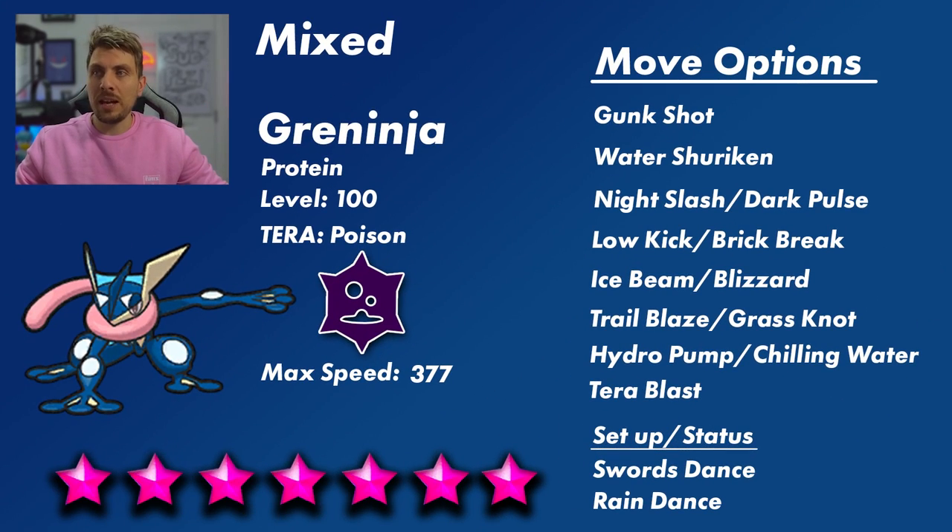For the mixed Greninja, I feel this could be more likely — a mixture of both its good physical and special type attacks. I don't really see Greninja going down a pure Special route, because it doesn't get a Poison Special-type attack it can really take advantage of, and it would rely way more heavily on Tera Blast, which is not its most optimal option.